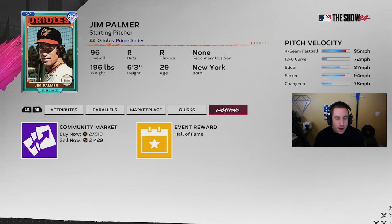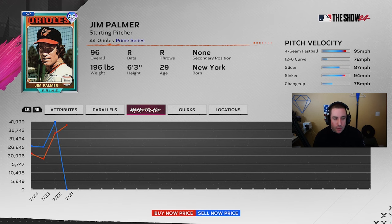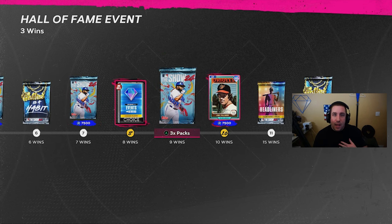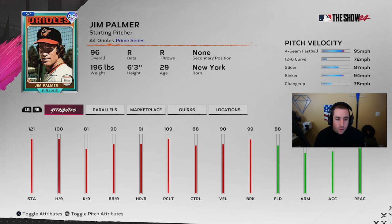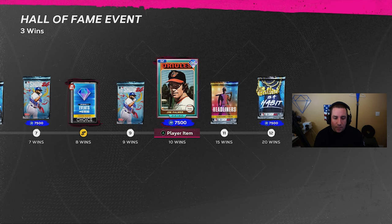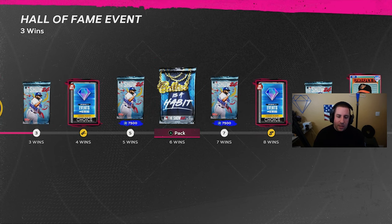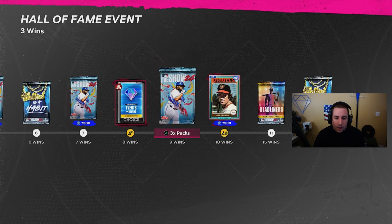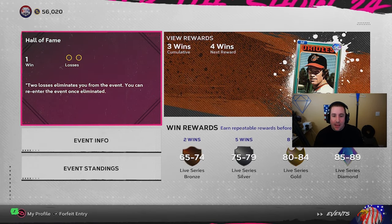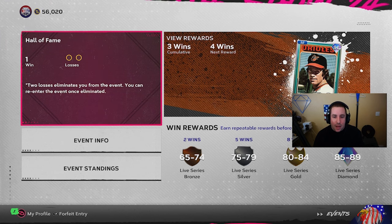A big thing with events is to get your 10 wins — or whatever the required wins are — to get the player card on day one of the event. As soon as a new event comes out, grind those wins. It is going to be sweaty, but if you're able to get a day-one card, you're probably going to be selling it for 40k. For example, we had the Hall of Fame program a couple days ago — 40k on day one, then 27k two or three days later. You also get 30,000 XP from events, which is how I stay so far ahead on the XP reward path.